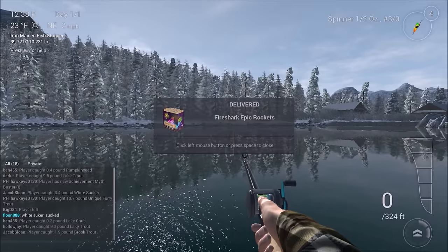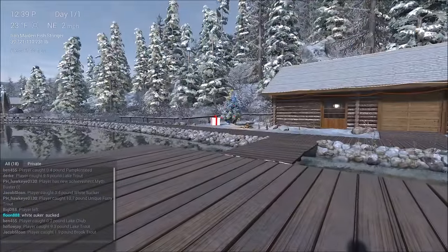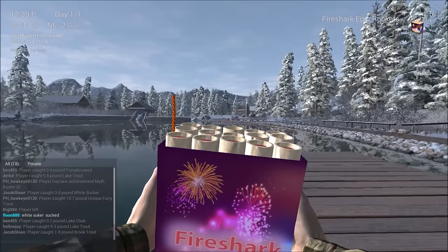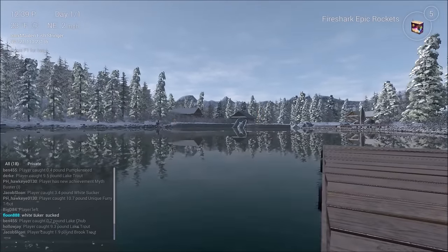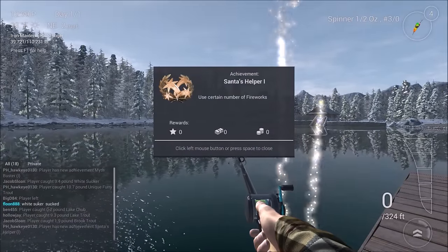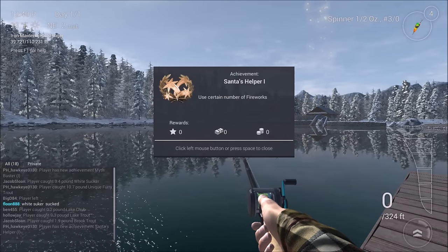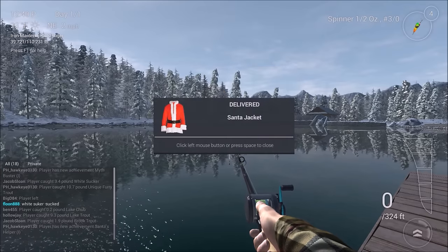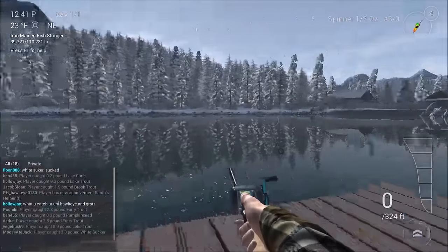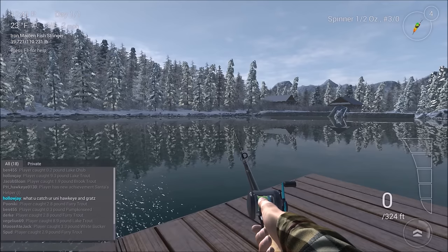And I got Fireshark Epic Rockets, so it looks like I got some fireworks. I think the way you make them work is you hit the F button — there it is, see them? There they go! And I got a Santa jacket delivered. Well, that was cool. Oh, somebody's congratulating me.